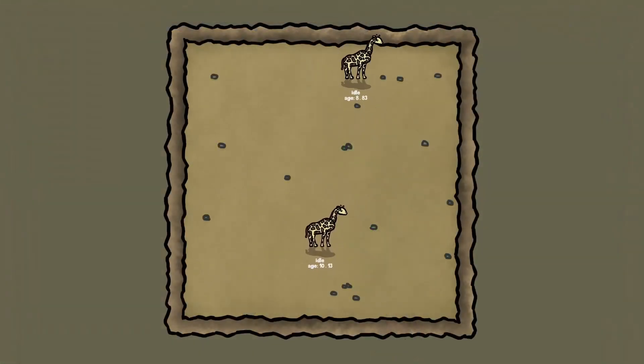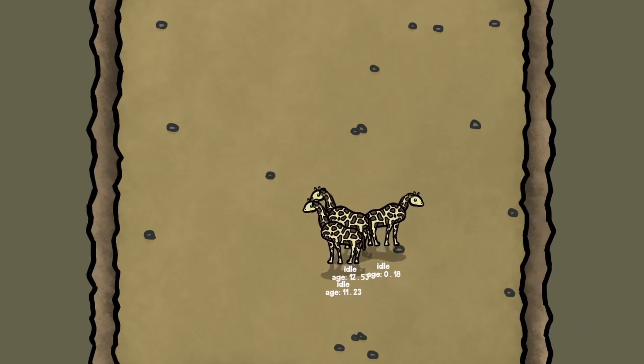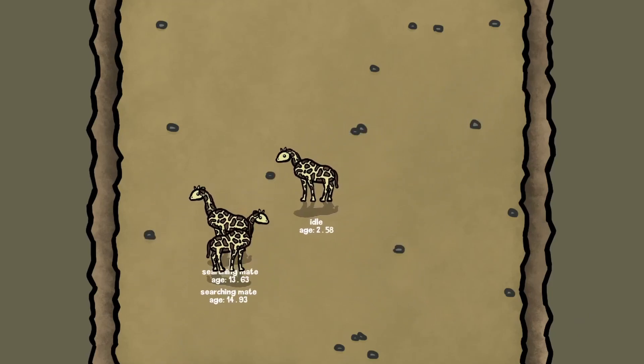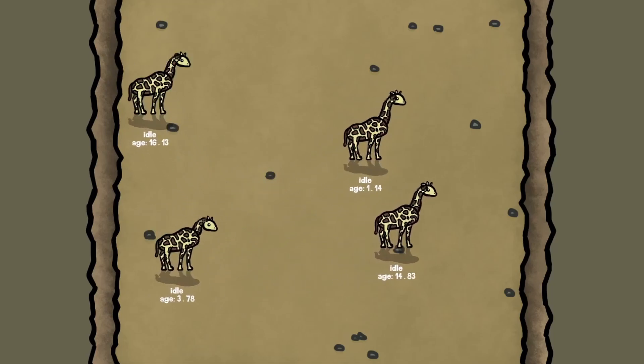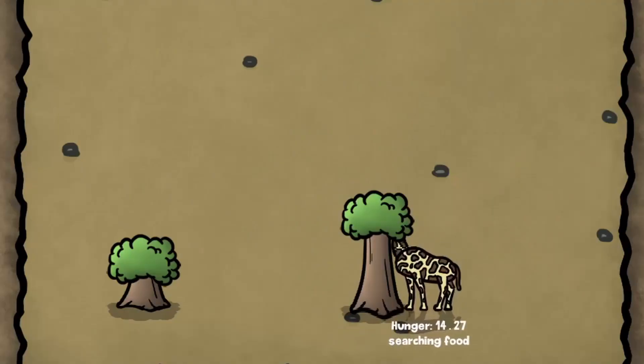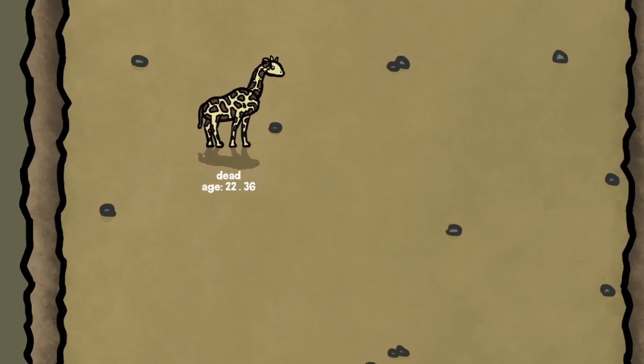When the giraffe is old enough, we also have the searching for a mate state that activates once the sex drive reaches a specific threshold. The giraffe will try to find a mate of the opposite gender and they'll make a new baby. Finally, there's the dead state, when hunger reaches zero or when they get too old.